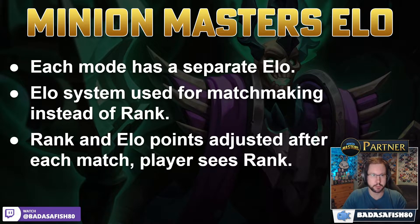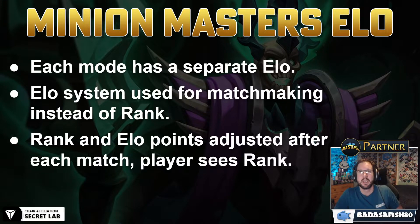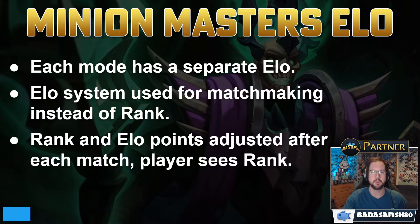After each match there is a points adjustment - points are given or taken for wins or losses as you would expect. Behind the scenes, your rank points and your ELO points are both being adjusted. What you see in the game when you get plus or minus points, those are rank points - that's what you're seeing in the client after the game. The reason they keep ELO hidden is they feel it's much better to see your rank progressing rather than the ELO, since ELO is quite a static figure and doesn't give you as much feedback.